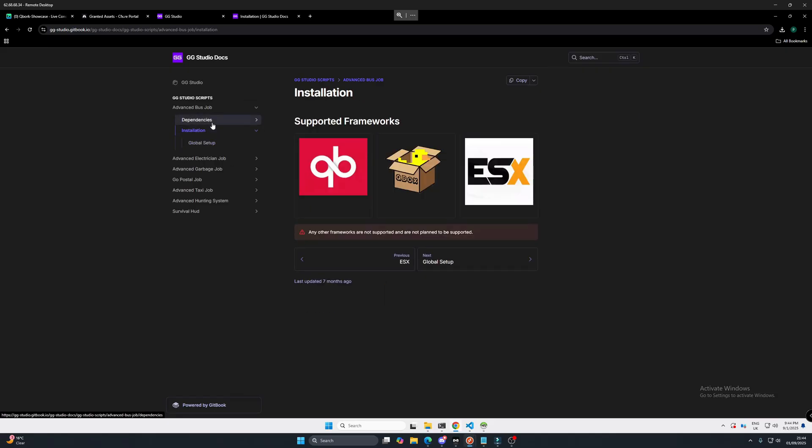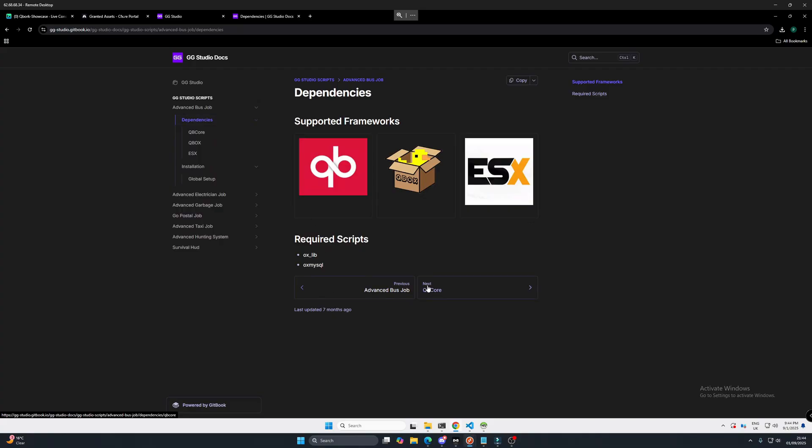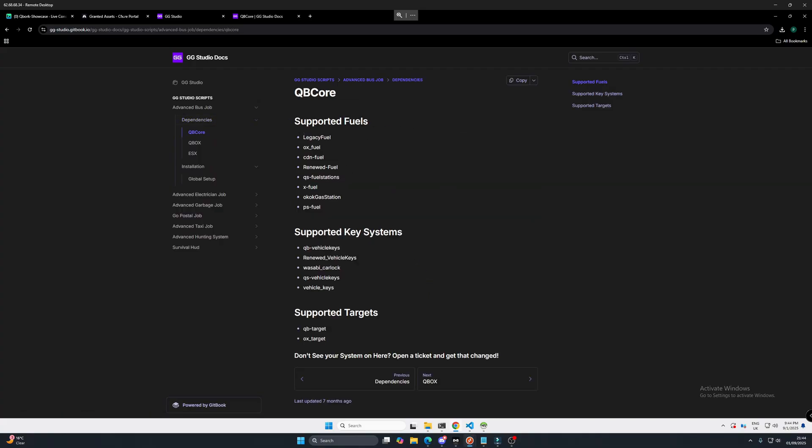There are some dependencies for this. Going to Qubicore, it supports these fuel types and fuel systems. If you've got one of them, your framework, and these vehicle keys as well. I'm just using Qubicore vehicle keys, so we should be grand. It also supports QBTarget and OxTarget.